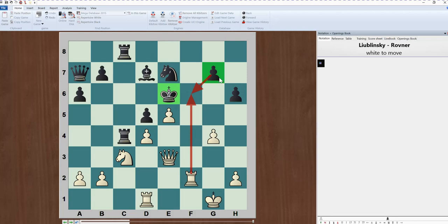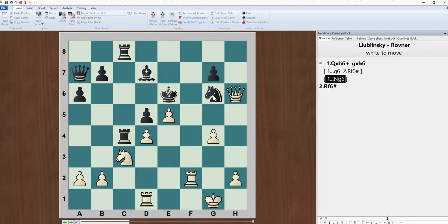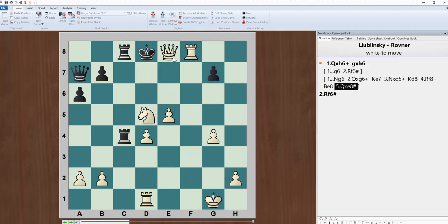So we remove the defender — basically we take this pawn, check here. If he takes us, we have mate. If he didn't take us, we still mate him. The only thing he can do is jump with the knight, we check, he goes back, check, he goes back — either way this leads to mate.